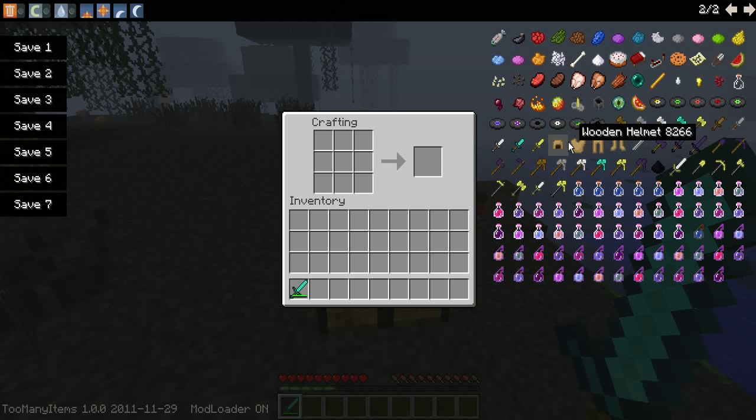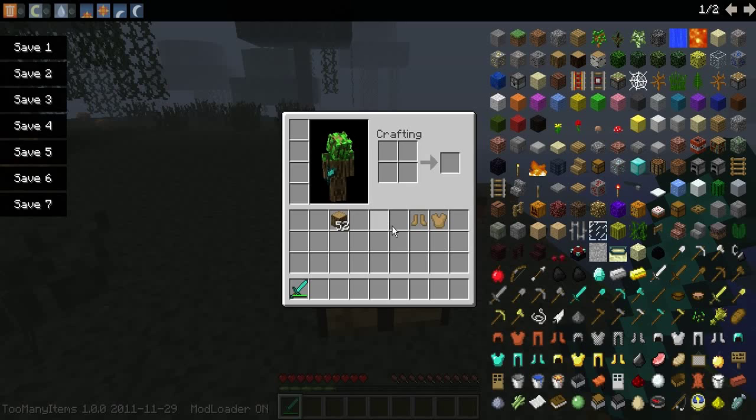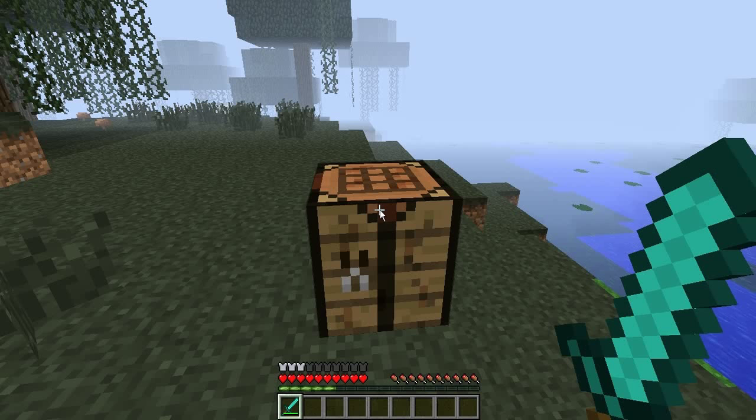Wooden armor does the same thing as gold armor. It can be made out of logs, like the same way that you would make regular armor — wooden boots, wooden chestplate, etc. I don't know where I put my wooden boots and chestplate, but anyway.